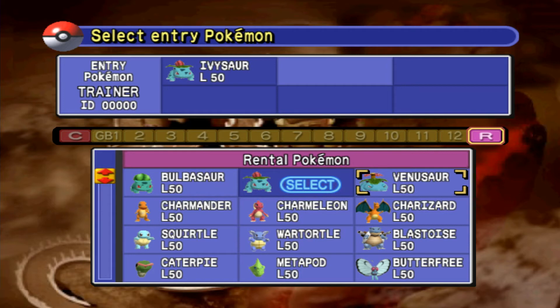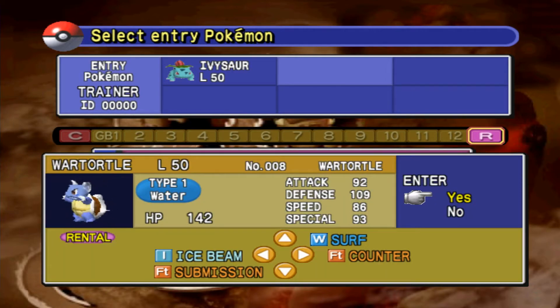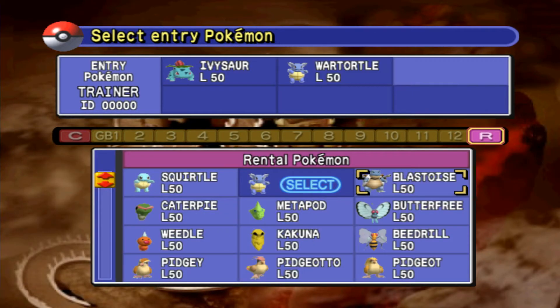I think that'll work better than anything because I'm pretty sure he has like Omanyte and Kabuto on round one, and then Kabutops and Omastar for round two. Like he's just got Rock types, period. So let's go with Surf and Ice Beam - that sounds good to me.